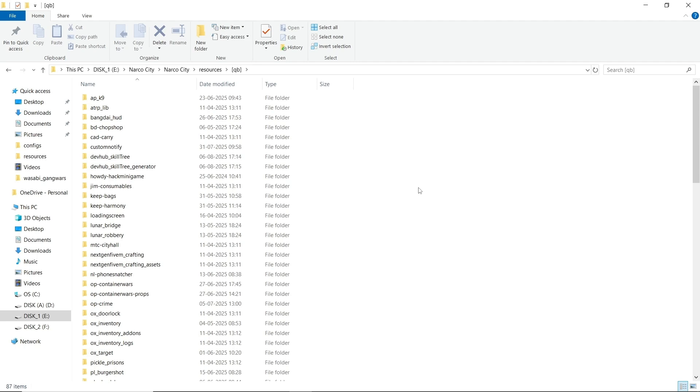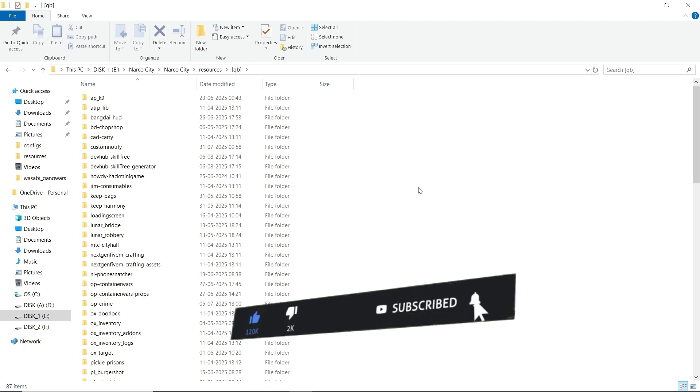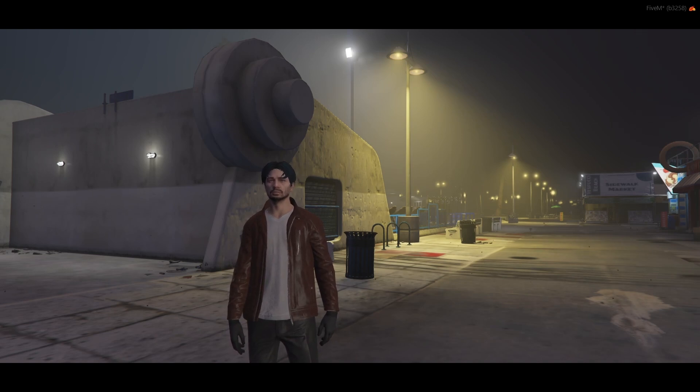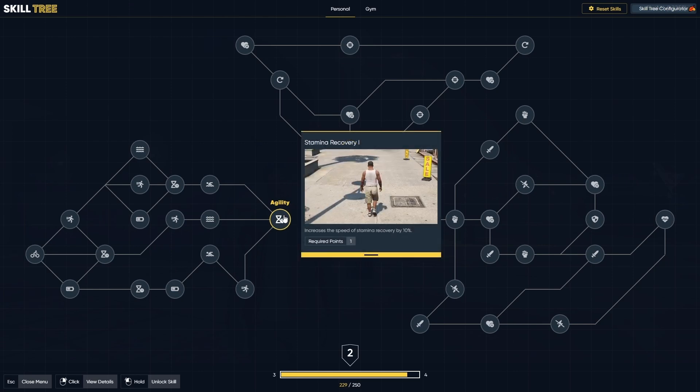Now let's see how the DevHub GG skill tree works in-game. We are using the exclusive version, which provides special features like skill generation, adding new skills, providing extra powers, and multiple script support features. Make sure to avail the discount and purchase the script. Here you can see I am in-game — the DevHub skill tree is working properly. Press F7 or use the slash command to open the skill menu. After pressing F7, the skill tree opens properly. If you are using the exclusive version, you get a special feature where you can directly configure an existing skill tree or make a new one.